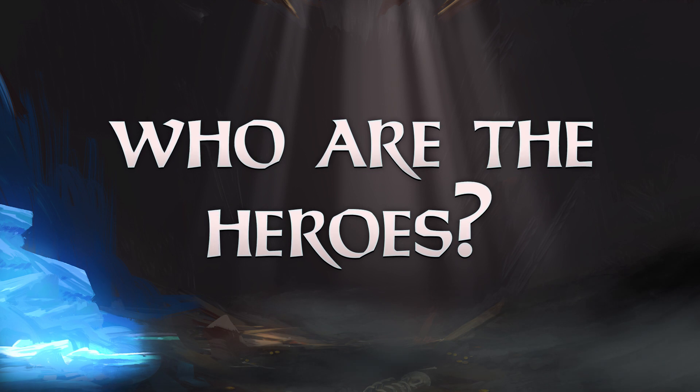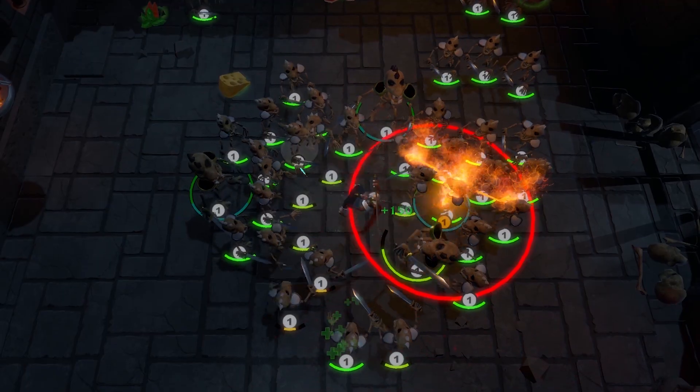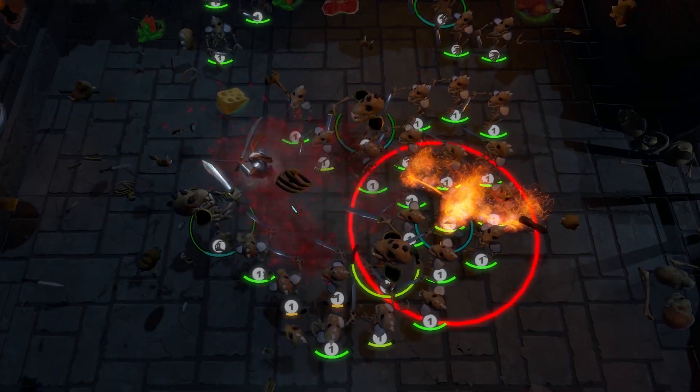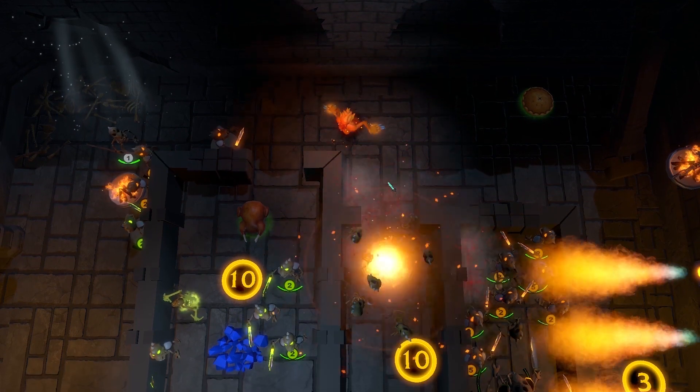The three heroes we're initially releasing with are the Rabbit, the Firenymph, and the Ice Ogre. The Rabbit is a general, neutral-type hero used mainly for utility and quick movement around the area. So if something's coming to attack, you can quickly dash as the Rabbit. The Firenymph is more offensively based, great against ice-based enemies. She's more of a ranged fighter — she can fire projectiles, and she's got a grenade AOE attack as well, so she can launch a grenade that explodes and clears out parts of the area.